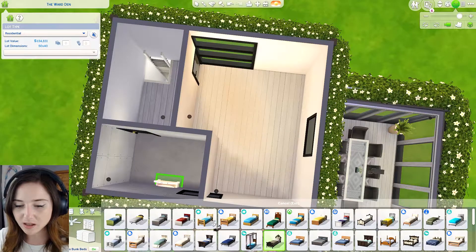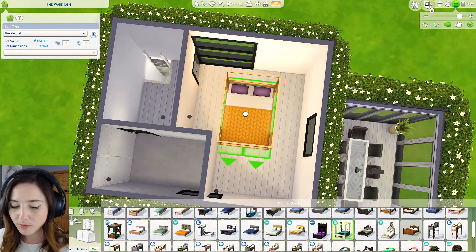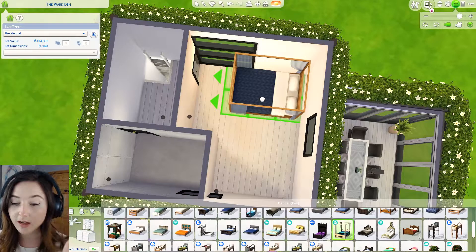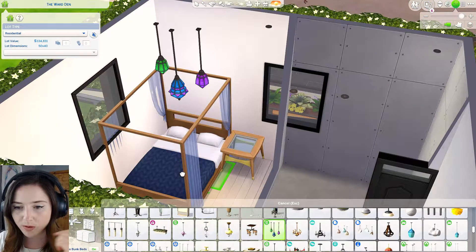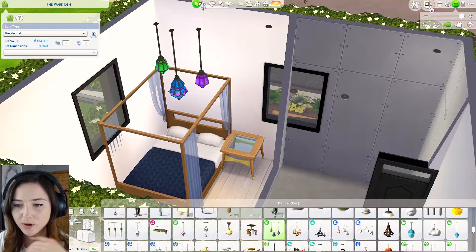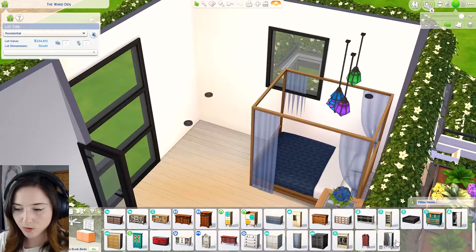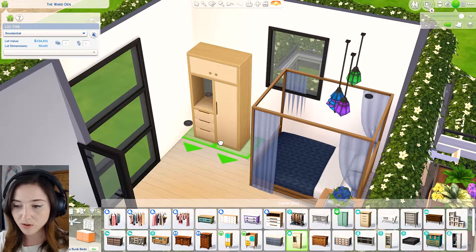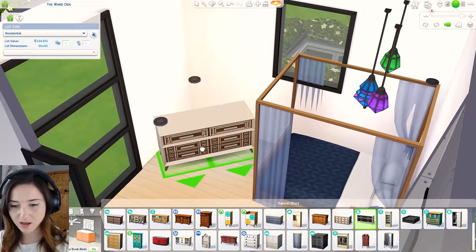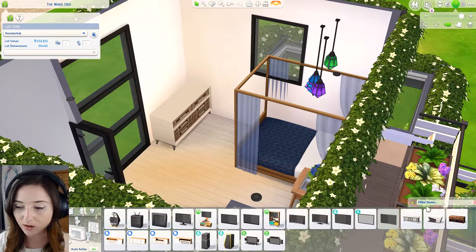Could I fit a double bed in here? This sleeping pod thing floats when they sleep in it. Should we go for a bit of colour maybe? Okay we will add some lights in here because they're cute. And what's the most expensive wardrobe? I can't believe that's base game - of all the packs we've got the most expensive wardrobe is base game and it's ugly, I don't want it. Could go for the new one actually - oh I haven't seen this before like that. Then we'll shove another telly in - why not, she has the money.